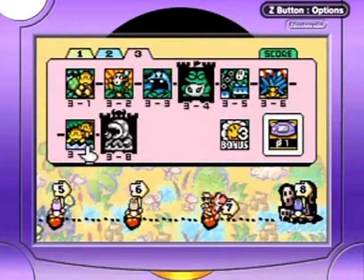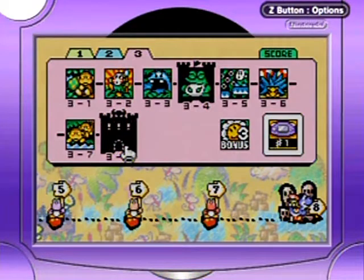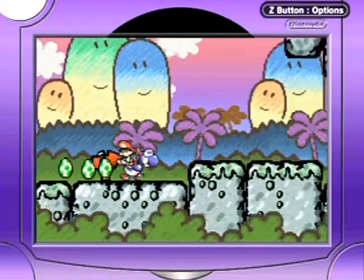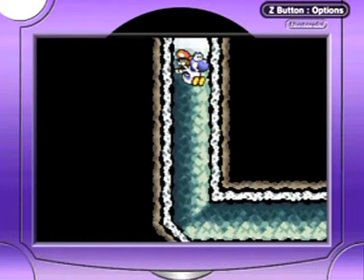Hello everyone, welcome back to the walkthrough. The boss — the big boss of World Three — Naval Piranha's Castle. You'll know why it's called Naval Piranha when we actually get into it, and it's gonna be hilarious-ish.